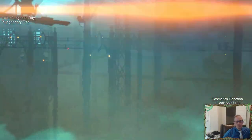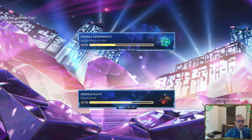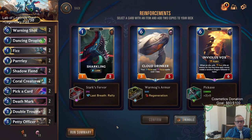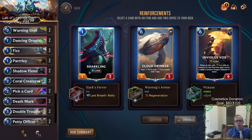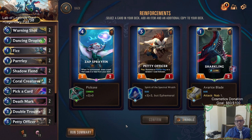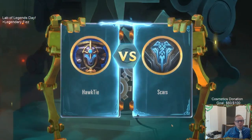You can get some really fast runs with Fizz because not only does Fizz really like the plus two plus two, but Double Trouble getting the plus two plus two is also quite important. I like this Sharkling - remember one-drops are super important because of our first power Yips Genius. This is a one-mana three-four that has Last Breath Rally. That sounds pretty awesome - one-mana three-four Last Breath Rally. We can also give it Nab one to make another one-mana three-four with Last Breath Rally.